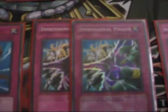Same thing with Dust Tornadoes. Dimensional Prison for monster removal — it's a great card right now. Solemn Judgment to stop everything. Torrential to get rid of mass fields.